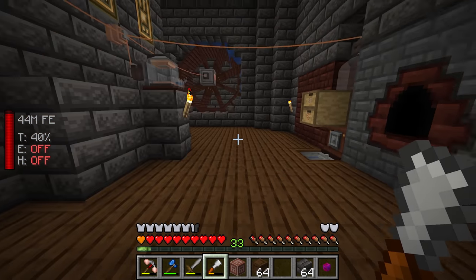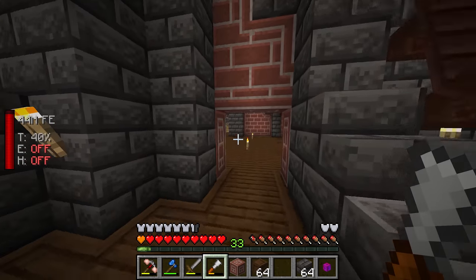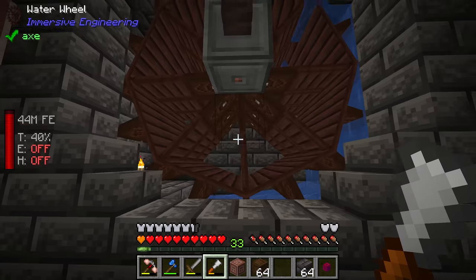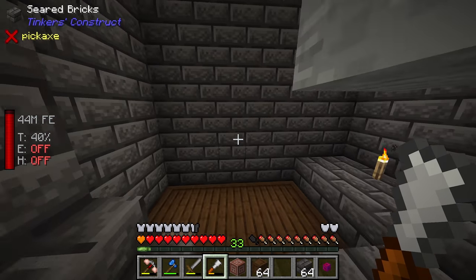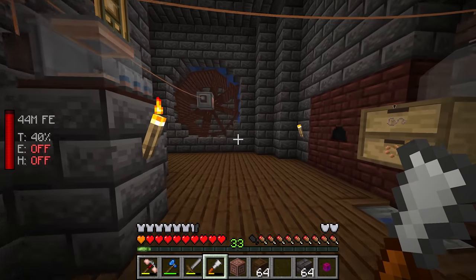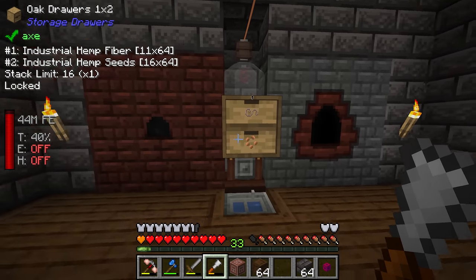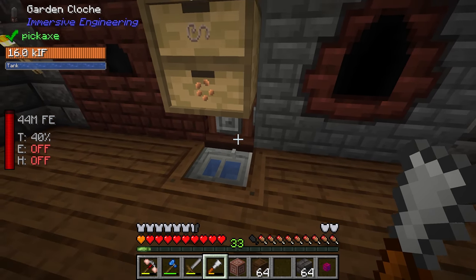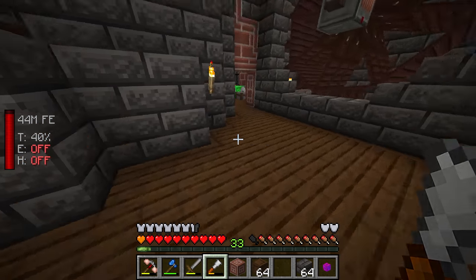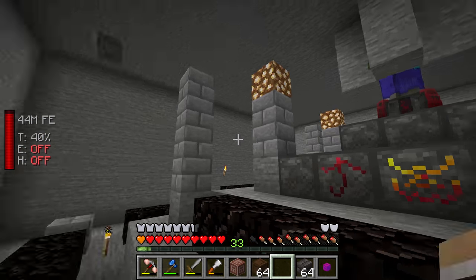Over on this new side of the base — previously these doors led down to the Nether portal, which I've gotten rid of for now. We have our water wheel in its own little hole, and for symmetry I've set up another hole for a future water wheel. We also have our charger charging the jetpack, our garden cloche making hemp, a blast furnace, cook oven, and a sink providing unlimited water to the garden cloche.